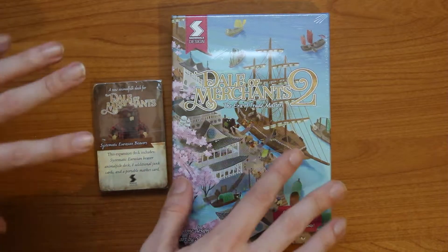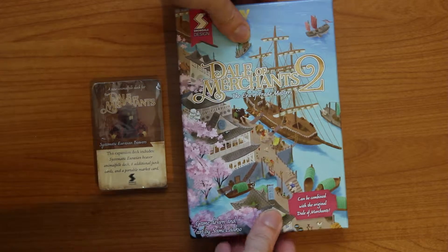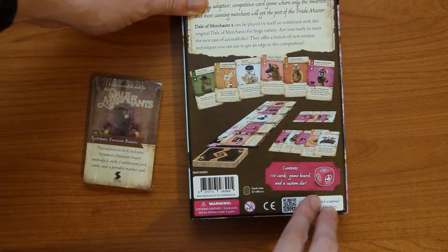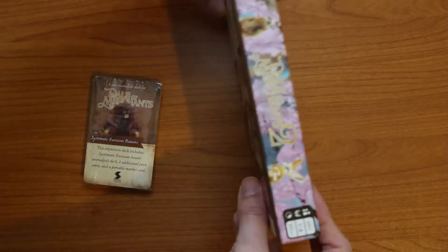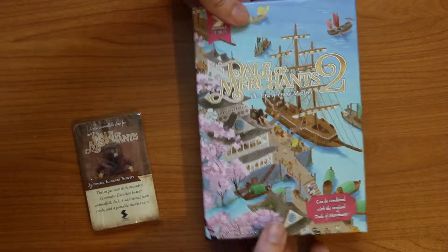It's a game that you can mix with the original, or you can play it standalone. I'll quickly go through the rules as we go through the components, so let's open this up and have a look. The cellophane is off, so if you just have a quick look at the back, as you can see it's all very similar to the original game. There's 110 cards, a game board, and a custom die inside the box. It's for ages 10+, 2-4 players, and it says it takes about 30 minutes.